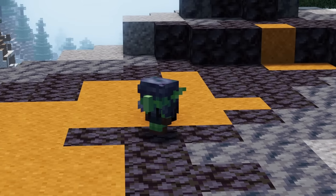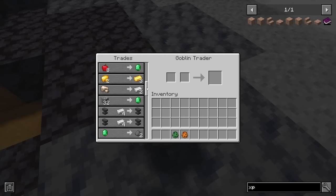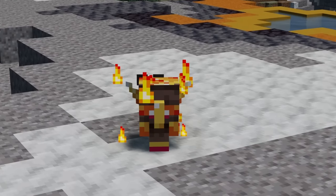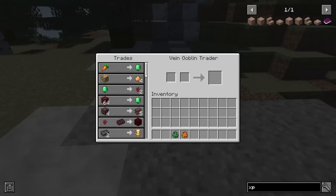Goblin Traders adds two little creatures that spawn in the overworld caves and the nether. Unlike the Wandering Trader, these goblins actually trade some useful items and blocks, some of which are really difficult to find or expensive to craft. Also unlike the Wandering Trader, Goblin Traders are not passive, so you might want to refrain from violence if the trades aren't that good.